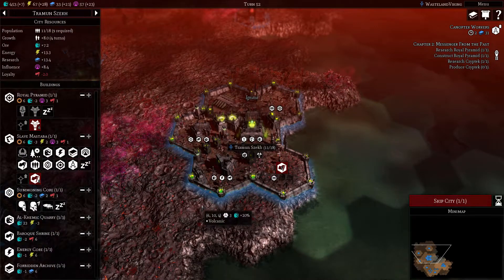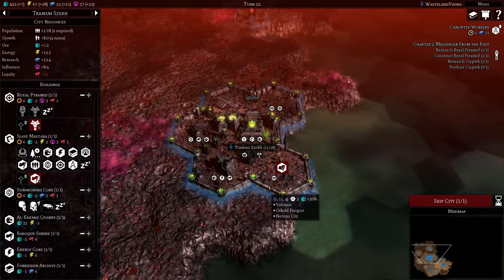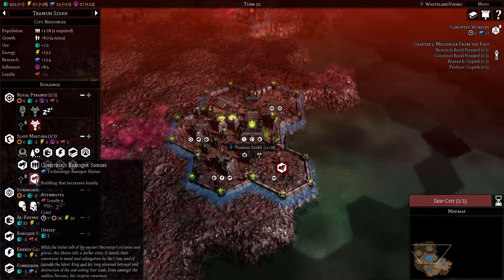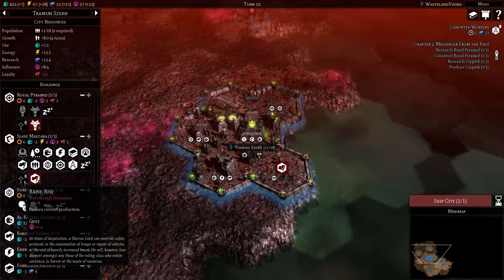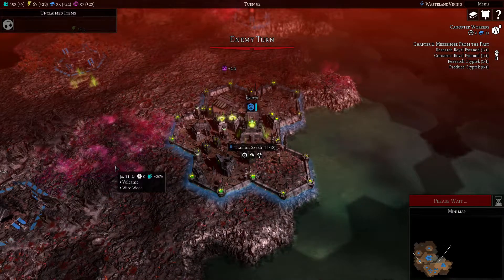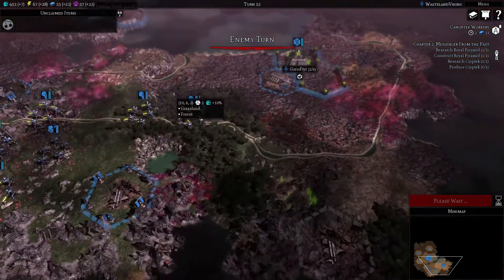It's growing in population of course - minus two. When I do eventually get the influence, I think I would still rapid rise the baroque shrine just because loyalty has a lot of penalties once it goes negative.